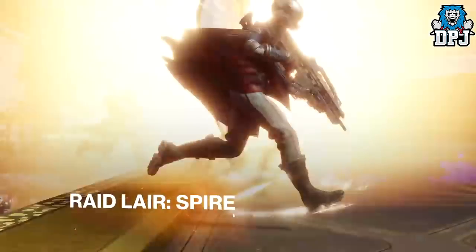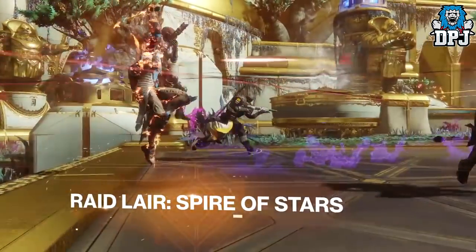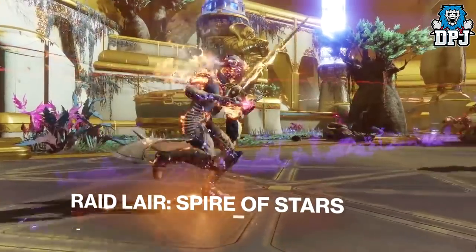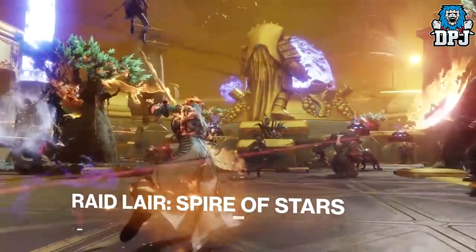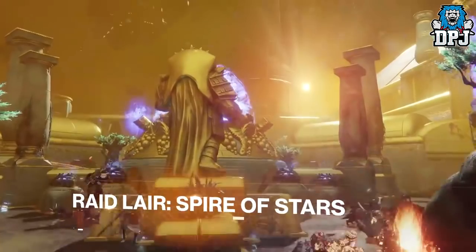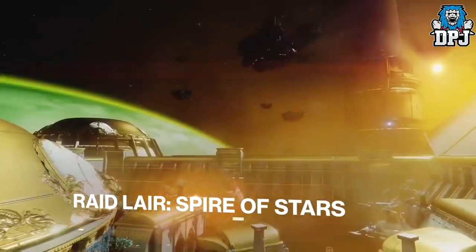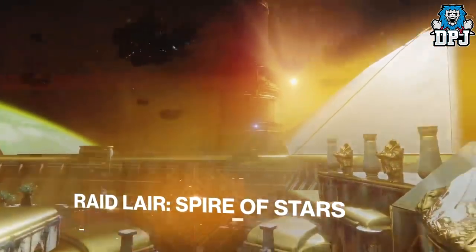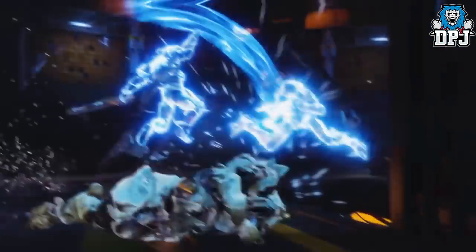We also get a glimpse at the new raid lair called the Spire of Stars, and we see a quick look at what it looks like. To be honest, we don't really see anything in terms of major gameplay — we can't say that's definitely a boss or this mechanic works here. So no real spoilers have been dropped regarding the raid. Almost every one of us already knew it would take place within the Leviathan ship, so that's not really a spoiler. The raid lair Spire of Stars will be coming I believe a few days after the release of the Warmind DLC, which releases later today.